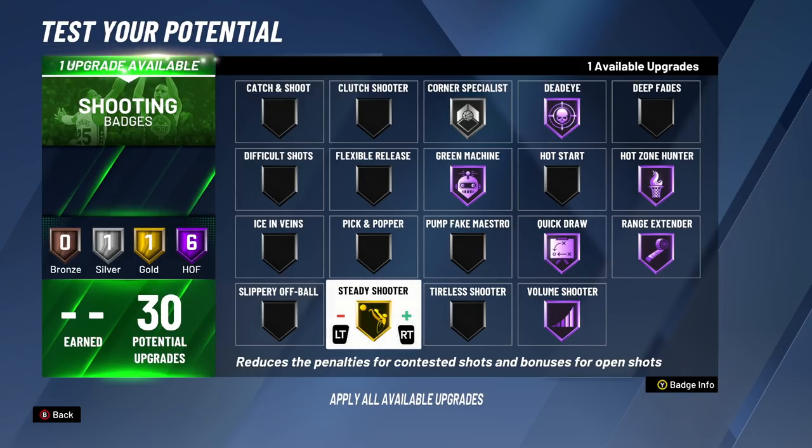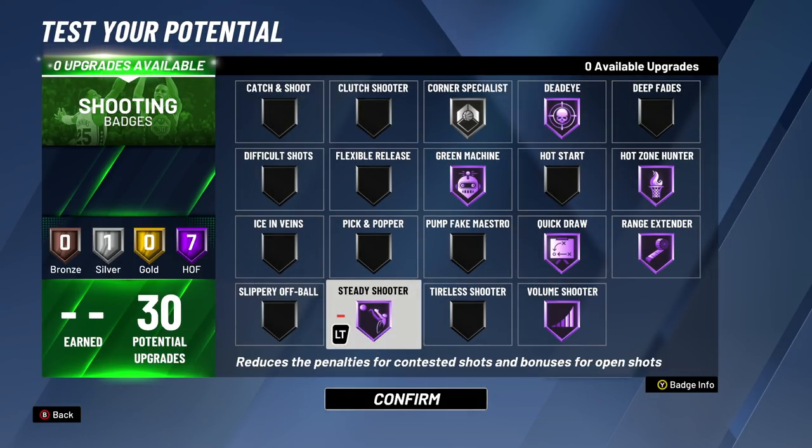Unless you had the sharp takeover — if I had sharp takeover I would probably use Steady Shooter a lot earlier because Steady Shooter Hall of Fame combined with sharp takeover is very, very overpowered. For the 30th badge upgrade, we're putting on Steady Shooter Hall of Fame. Like I said, if you have sharp takeover I probably would have put this badge on earlier, but I was doing this for pretty much all guards. Steady Shooter at Hall of Fame is very overpowered. The only time I'd really put this on without sharp takeover is at the 29th and 30th badge upgrade.